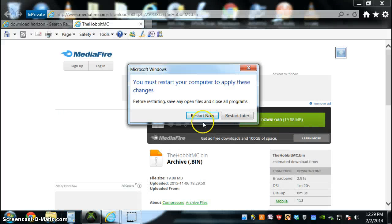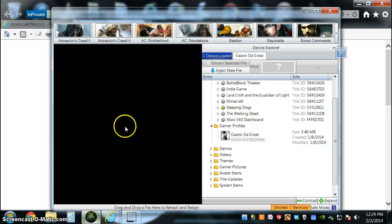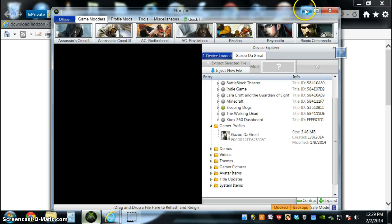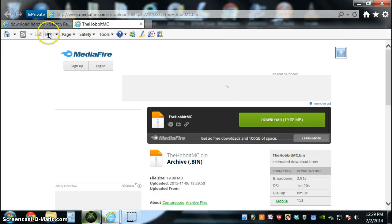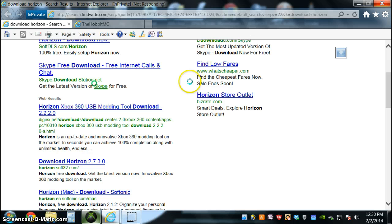Hey guys, Kuberkiller1 here, and today I am just going to give a little quick tutorial on what Horizon can do. Horizon is an Xbox 360 modding tool which allows you to mod games and make profile pictures and other kinds of new stuff.